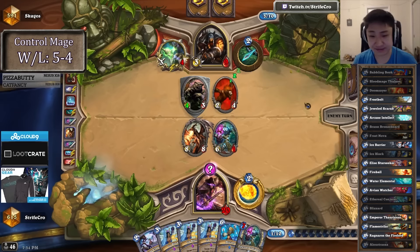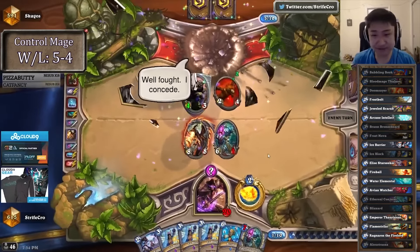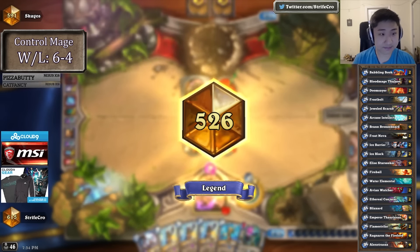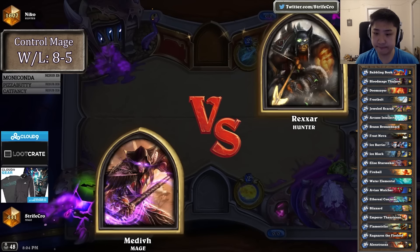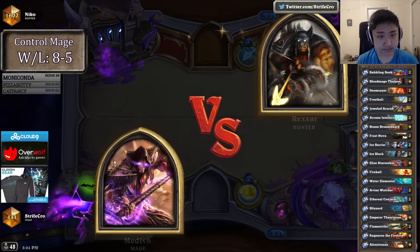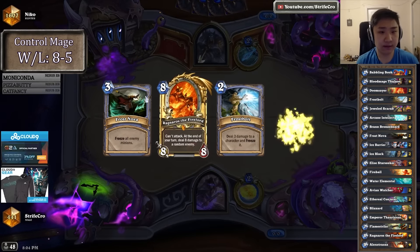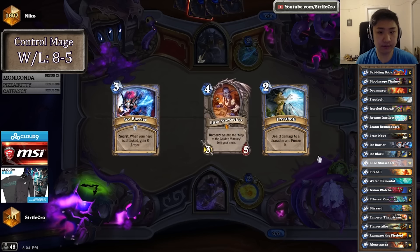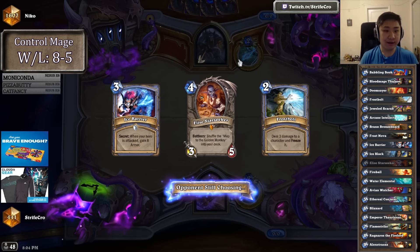If I die I can just play one every turn, but that's just the cards I was dealt. Well, I got a bunch of ice blocks. Well fought, I can see. Hooray! I'm kind of surprised how well the secrets are working as a replacement for Reno.